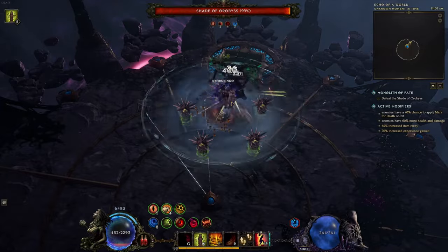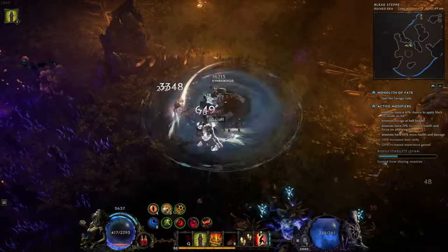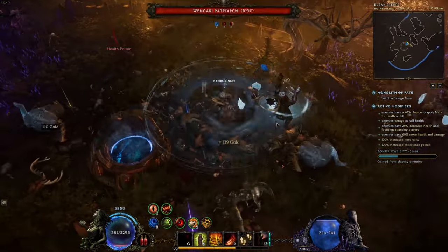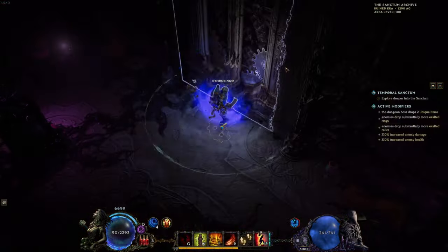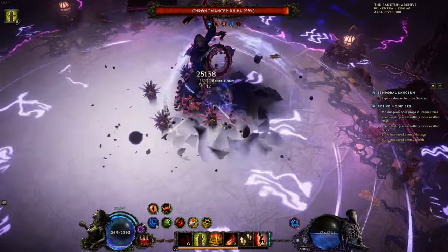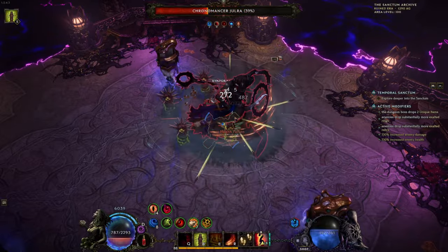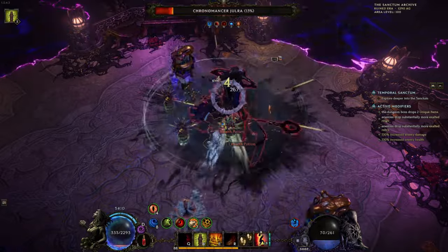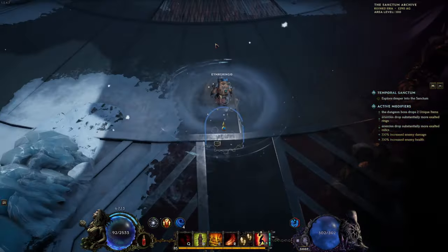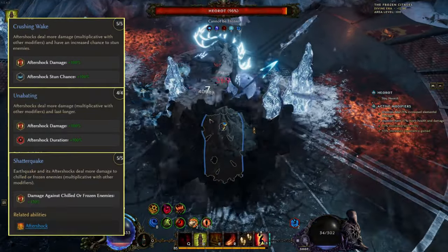Hey, what's up everyone — hope you're all having a wonderful time. Here's a quick guide for the Aftershock Earthquake Shaman in Last Epoch. The build is nothing new really, but I've been using it to level up my Shaman and felt I would showcase it. As the Shaman is not in the greatest state at the moment, it's a really strong build that can do all content with minimum investment. Earthquake is one of those skills that's really good in Last Epoch because of all the different more-damage multipliers we get from the skill tree.